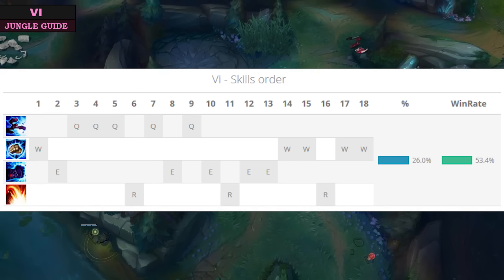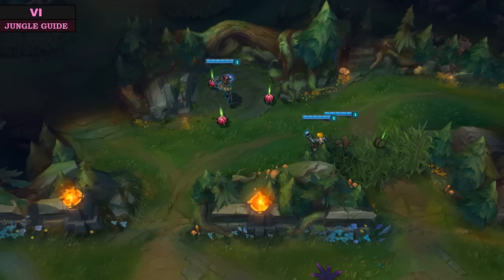For our ability order, we max Q first, followed by E, and then W — taking a point in our ultimate at 6, 11, and 16. Having W at level 1 is the quickest way to get through the jungle, so make sure you grab that at level 1, then move into E for the AoE, then it's on to your Q max. If you do plan on soloing Dragon really early in the game, make sure you grab a couple of points in W to make that possible.